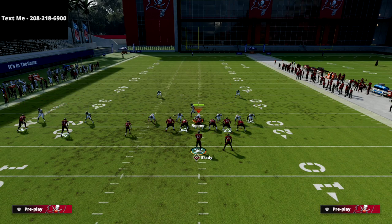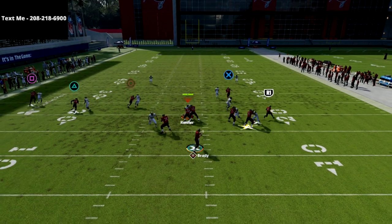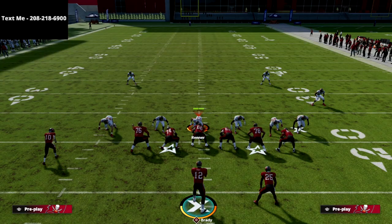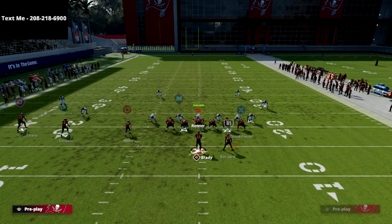If they run man coverage on you, the best route on this play is going to be your curl to the slot. You just basically throw it right when it turns around and hit that secure catch button — that's the X button on PlayStation, and I believe the A button on Xbox. You can easily just do that and get a couple yards. It's real simple.